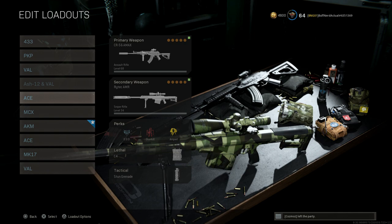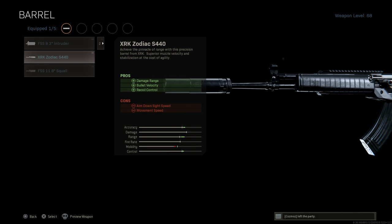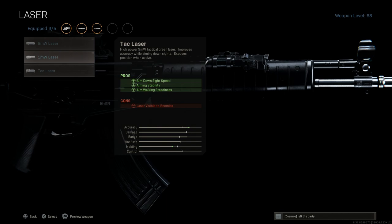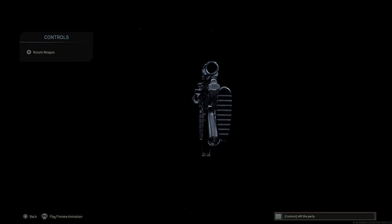Next up we'll cover the Galil ACE. I covered this weapon the other day in our favorite weapon series for Warzone weapons. We're going to want the monolithic suppressor, same pros and cons as discussed, and we'll go with the longest barrel option — the S440 — for damage at range, bullet velocity, and recoil control. For the optic, the VLK 3x. For the laser, the TAC laser again for ADS speed. For the underbarrel, we'll run the merc foregrip for recoil control — it gives better recoil control than the ranger or commando for this weapon at medium to long range.